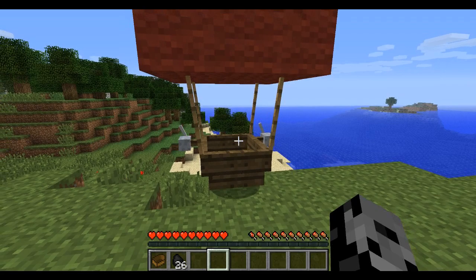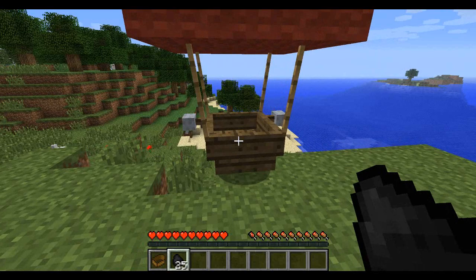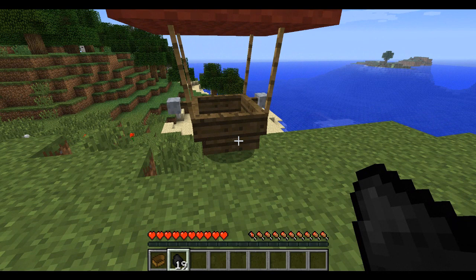All you're gonna need for this is some coal to fuel it. To fuel the airship you just need to right click it — you can see my coal is going down because I'm fueling it. There is no GUI that tells you when you're running out of fuel, but if you just shove a bunch into it, it's gonna last for a very long time, so there really isn't too much to worry about.